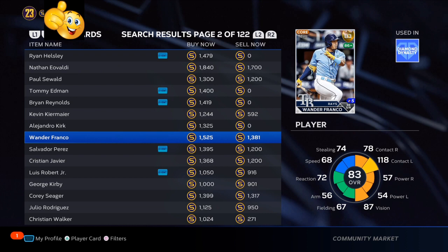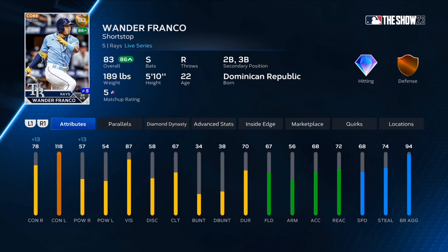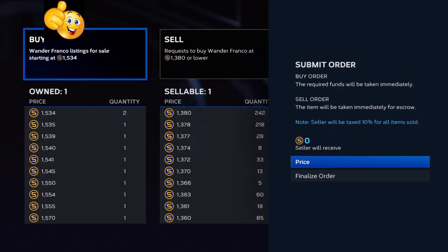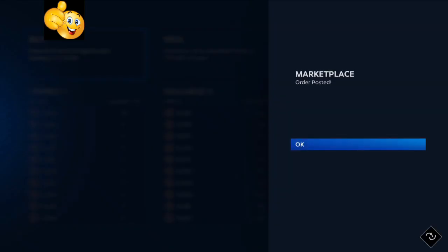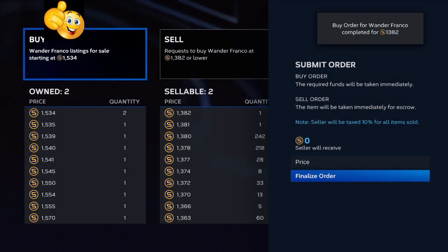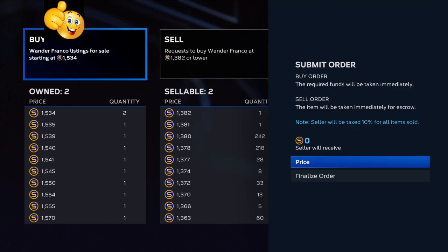Today we're going to talk about must-pick-up cards right now. The next roster update is coming in the next few weeks, and the cards we're going over are going to help you make a lot of stubs. Starting off with Wander Franco — they already upgraded Yandy Diaz, and Wander Franco is betting just as good right now. Over the past 15 games he has an on-base percentage of .500, meaning every four times he gets up to the plate, he gets on base at least twice. In the MLB, that is very, very hard.